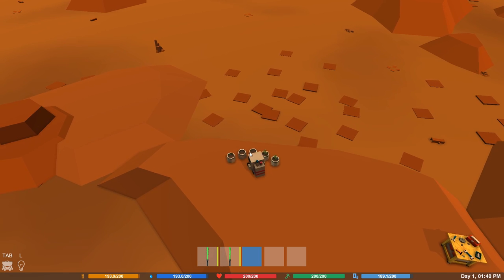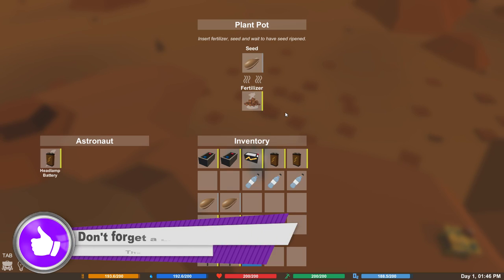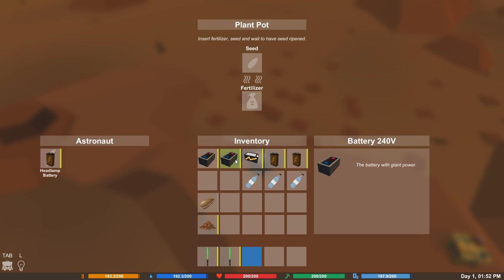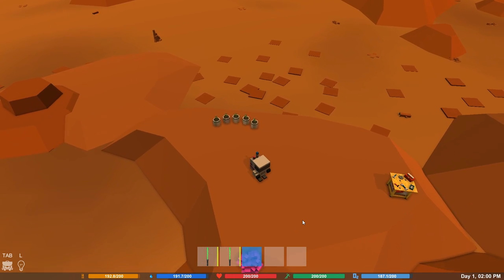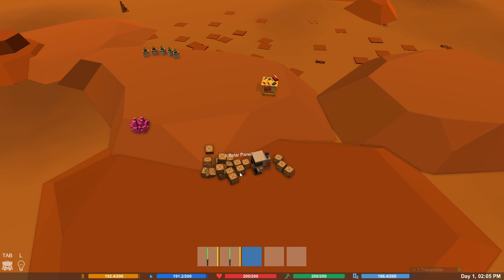It's basically an exploring and survival game. We are an astronaut in this little tiny spacesuit. From my understanding, the guy that made this game has taught himself programming, and it's a pretty impressive game. There's quite a bit to do. Bottles of oxygen - we'll keep those with us. It's a fun little game, so go and check it out on Steam. I will put a link below, as I always do.